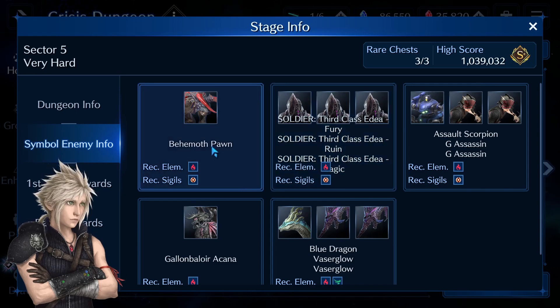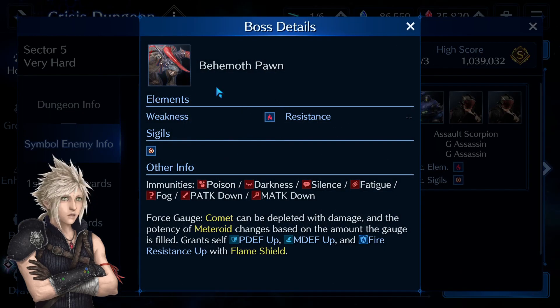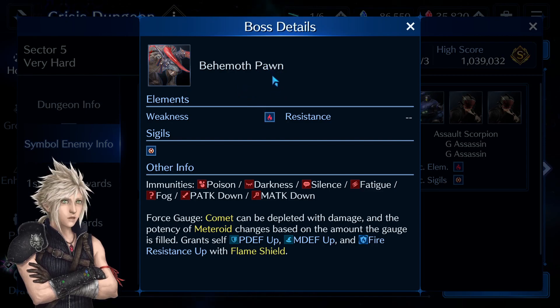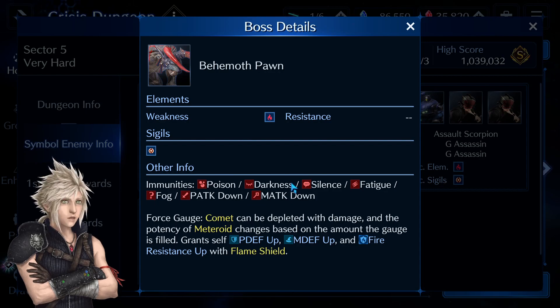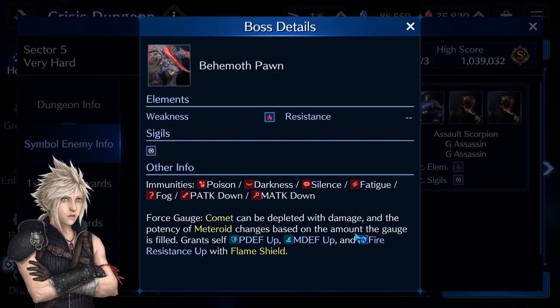We also have a new final boss Behemoth Pawn, which we first encountered in the Final Fantasy 7 First Soldier chapter. He is immune to attack debuffs and at the beginning of the battle he will apply a fire shield which gives high physical and magic defense and fire resistance buffs, so you want to bring some weapons or materia to nullify those buffs.